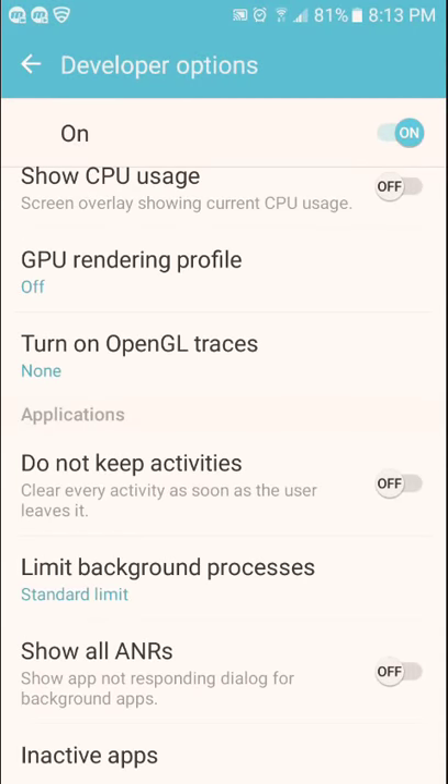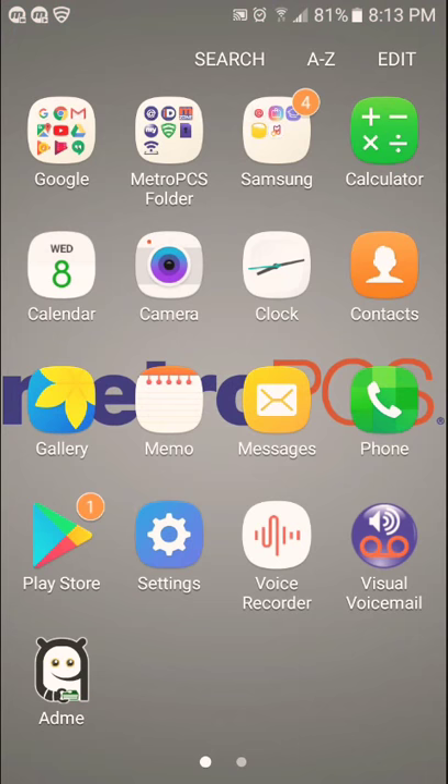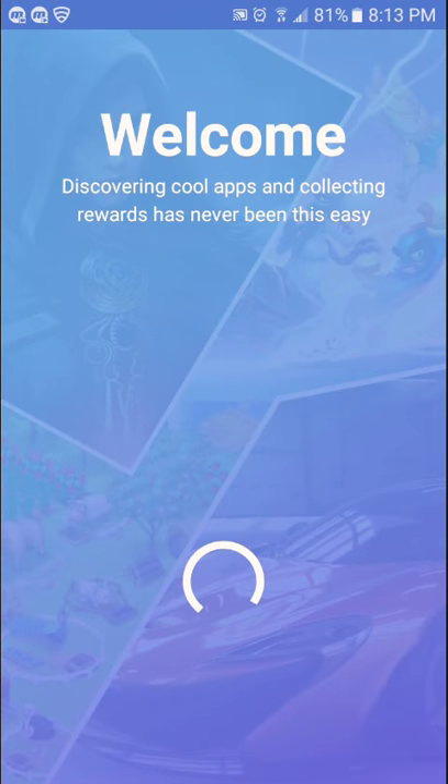Don't turn this on and don't turn this on — leave those off. Then go back, download the game or application through the app, plug your phone in to charge, and do something else — take a nap or sleep throughout the night and you're good. You just get the points for free.